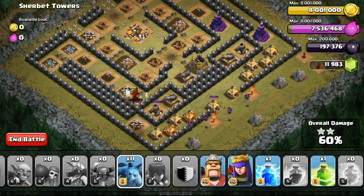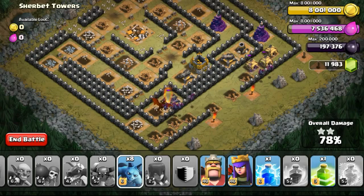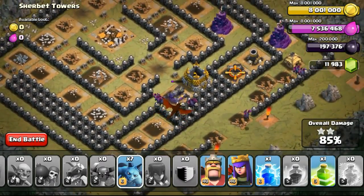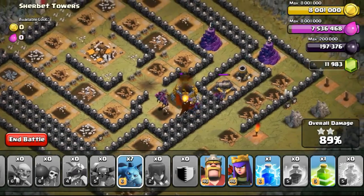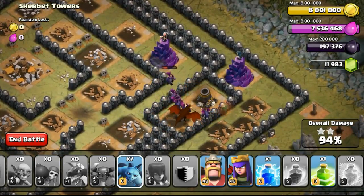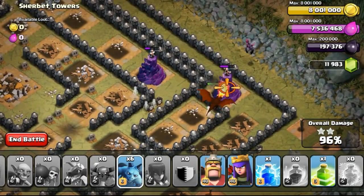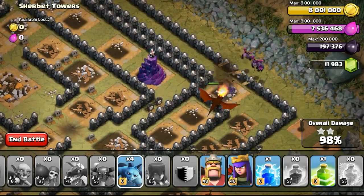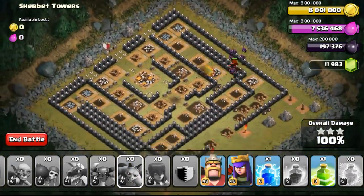I didn't want my dragon to go down too fast. So just deploying the rest of the minions I was given — the 15 minions slowly clearing out the remaining structures. There are only two wizard towers on the top that could actually take out the remaining troops. Some of the minions got taken out by the wizard tower, but not to worry, there's still the dragon alive. I deployed some more minions on the top right to take out that wizard tower, and the dragon continued with about 90% of the HP left. So yeah, 3 stars again.